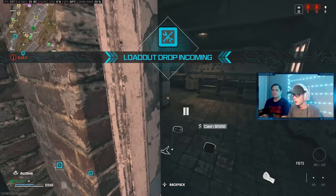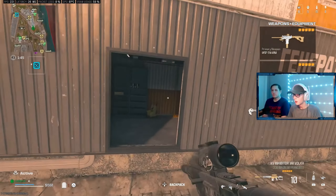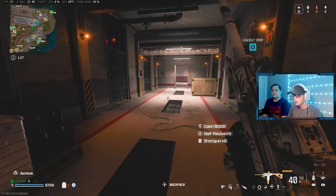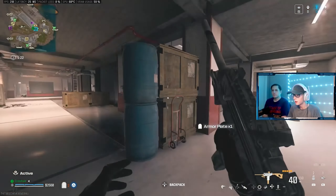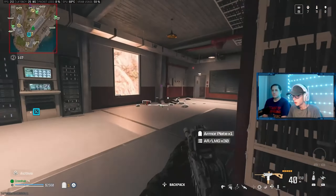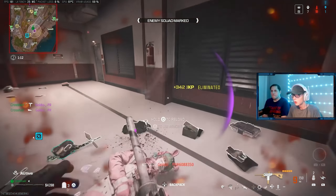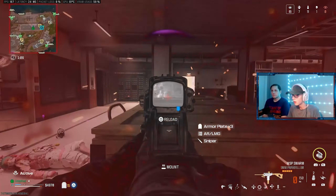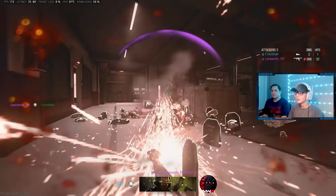I shouldn't have pushed up like that — that was kind of dumb. The reload loadout is down so I can go get that. There are people fighting over here — it's the team that killed me with the fire shotguns. I'm going to sneak up on them. He saw me — good thing he was low. The teammate is right here. I have no ammo!